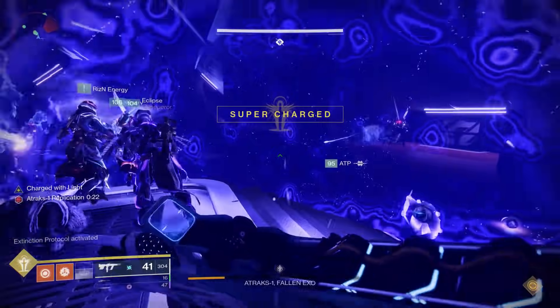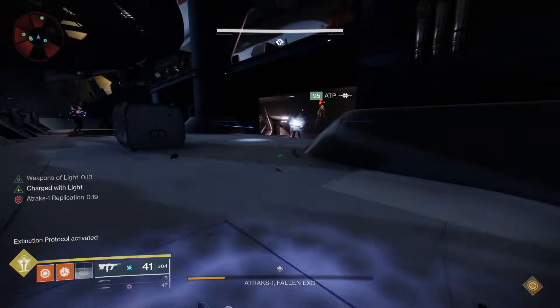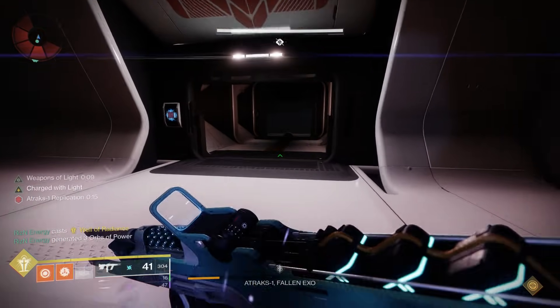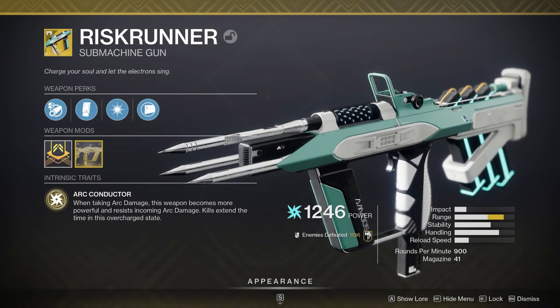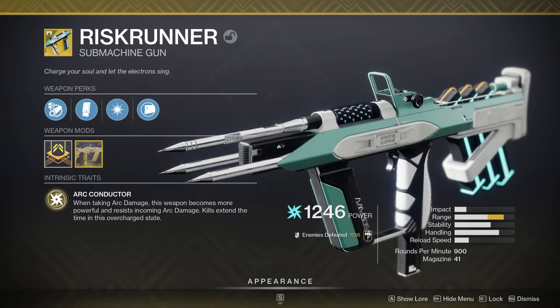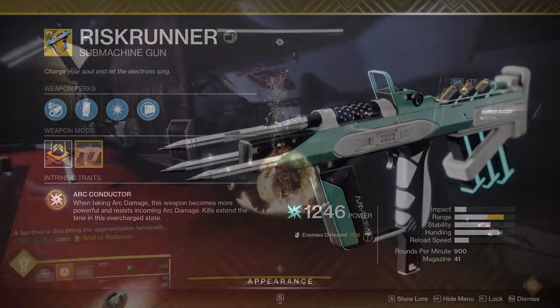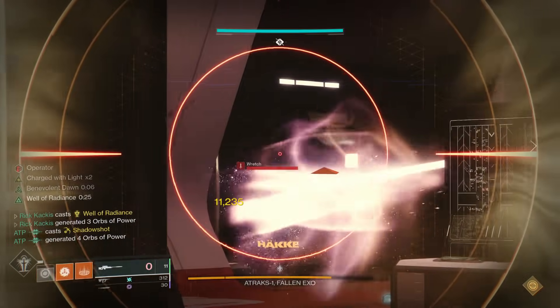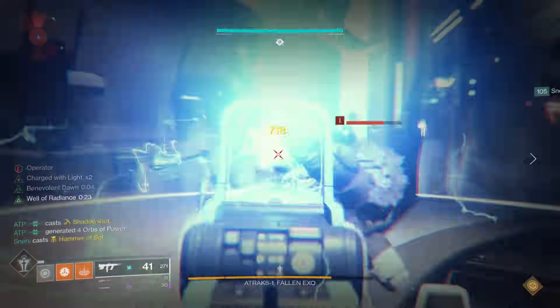The bosses are going to be shooting at you constantly — we noticed there's pretty much all arc damage and there's a lot of it. So I would recommend putting on the Risk Runner, which is going to mitigate a ton of that incoming damage and really help you clear out adds pretty fast. Then probably running a sniper and a sword is your best strategy.